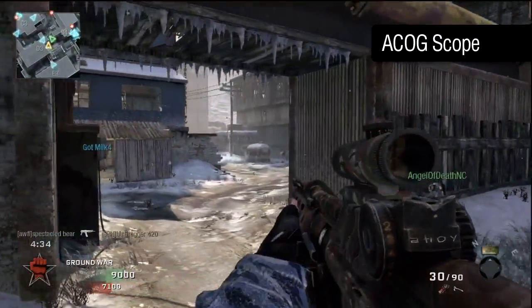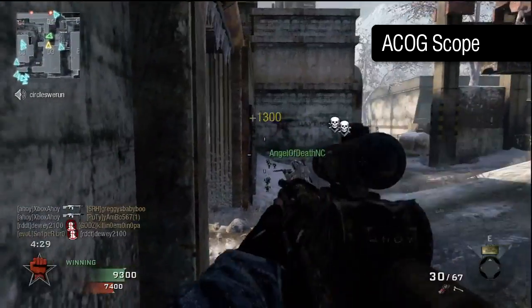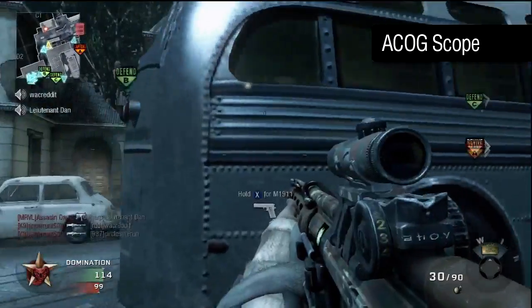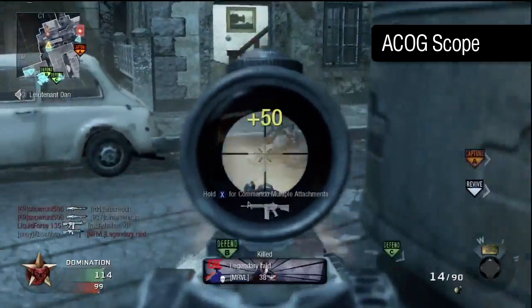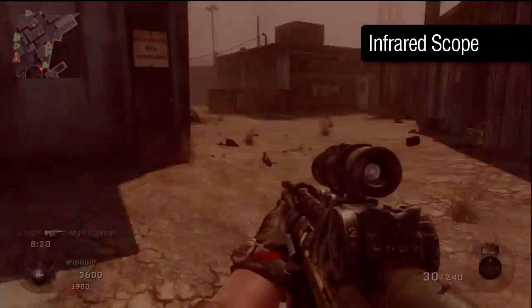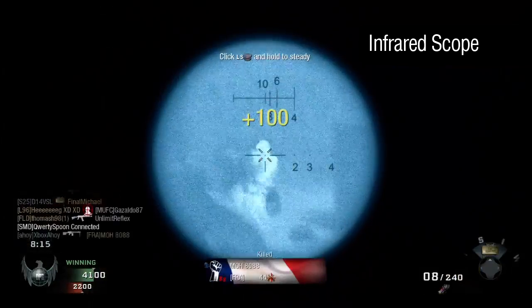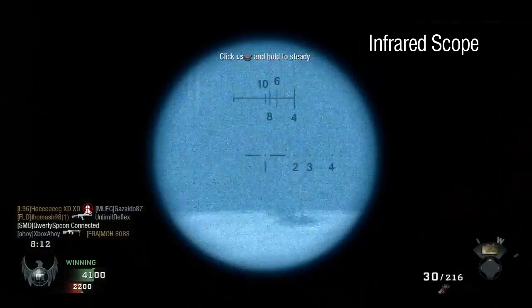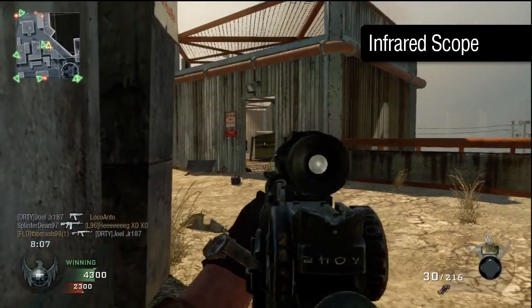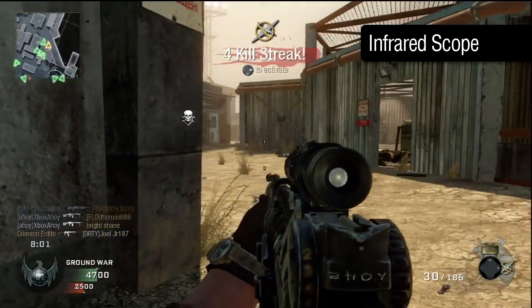The long-range optics grant a close view of distant targets, but this is at the expense of added recoil. The ACOG is great for locking down narrow choke points over longer sightlines or in a counter-sniper role, but you'll suffer in closer engagements due to the increased difficulty in staying on target. The infrared scope boasts an even greater zoom advantage than the ACOG, but unfortunately you lose all peripheral vision and quite a bit of definition on target, even if most enemies are highlighted bright white. It's only really effective from a concealed position at long range, and even then it's not really worth the downsides.